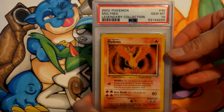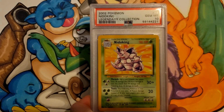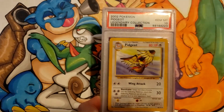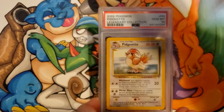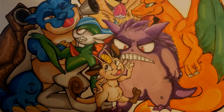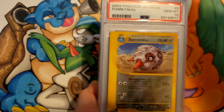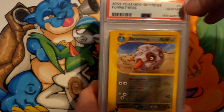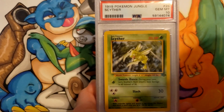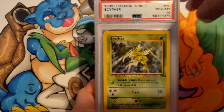Moltres though got a 10. Nidoking a 10 — these are from Legendary Collection. Nidoqueen a 9, Pidgeot a 10, Pidgeot a 10, and Pidgeotto also a 10. Rhydon got a 9. Venomoth Sky Ridge a 10, Gyarados a 9, Jungle Scyther got a 10.